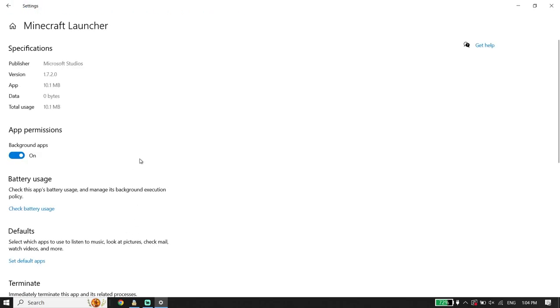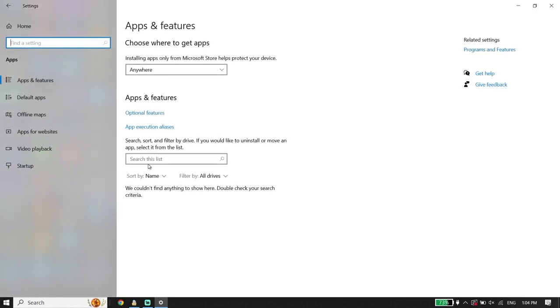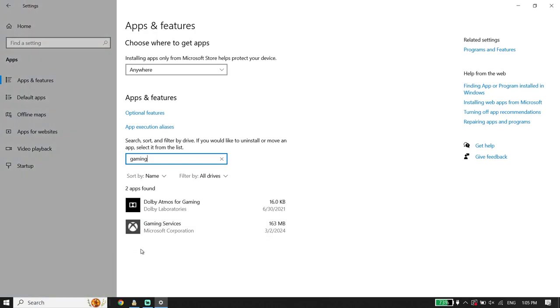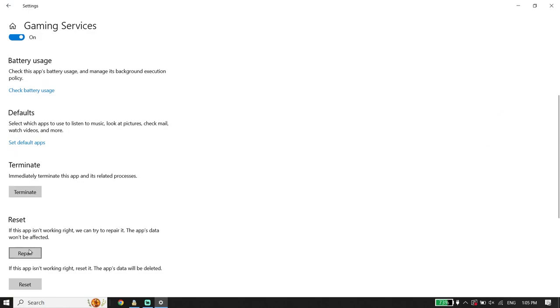Wait a few seconds, then scroll down and click on Repair. Now go back to Windows Settings and type 'Gaming Services'. Do the same thing with Gaming Services — click on Advanced Options, scroll down, and click on Repair.